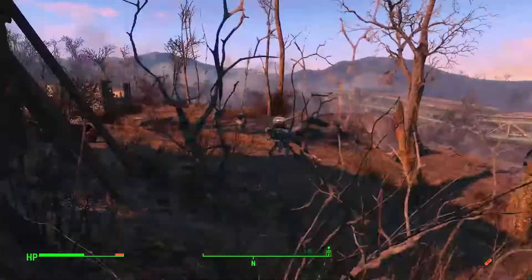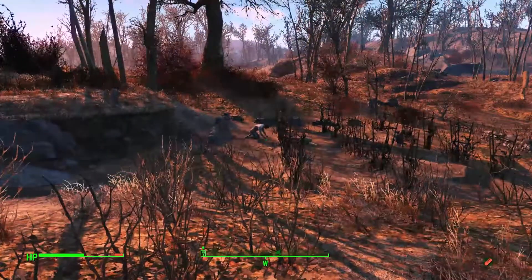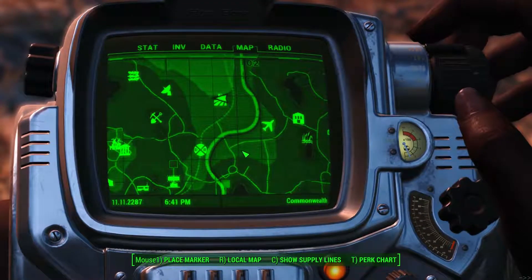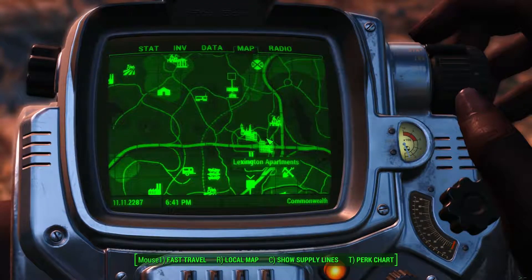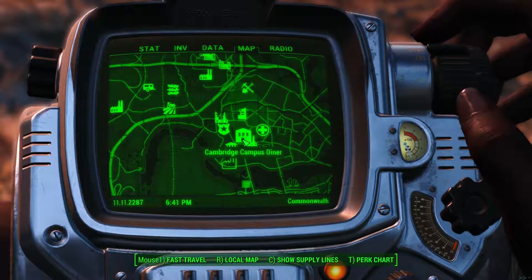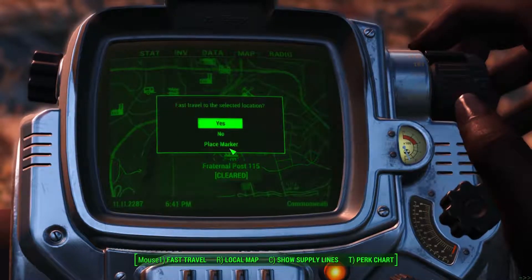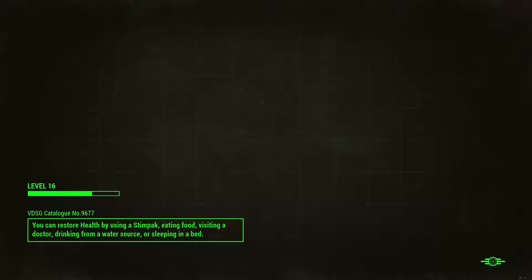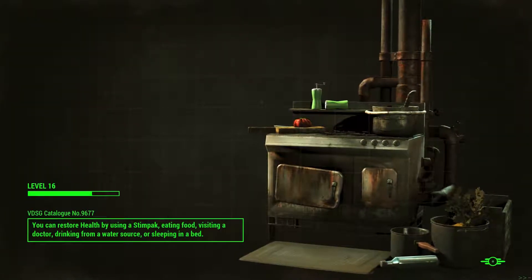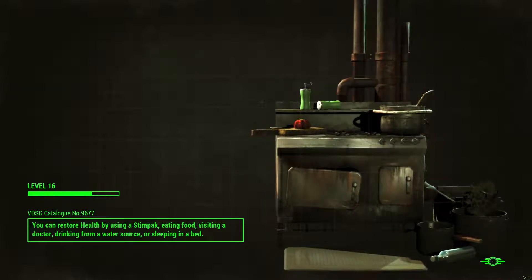Hey everyone, welcome back to Fallout 4 after the little maintenance episode last time. Let's do something fun again. I still haven't cleaned out the hospital, but I have cleaned out the fraternal post. We haven't had a huge look into this, so let's do that — cleaned out means there shouldn't be any enemies remaining. Let's go there and see if that's true and then move from there.